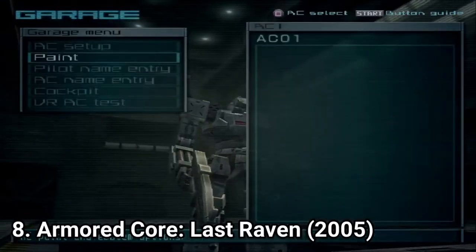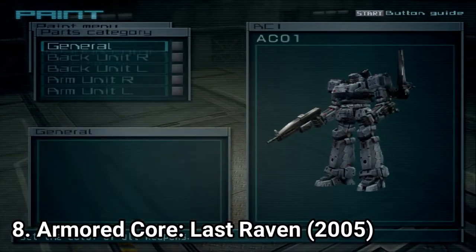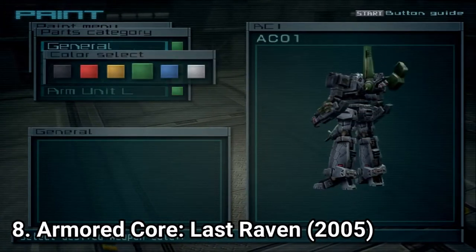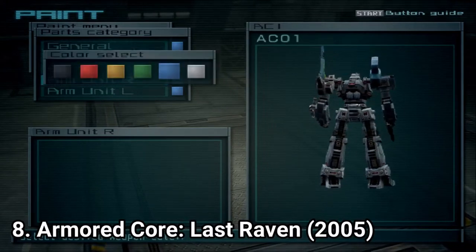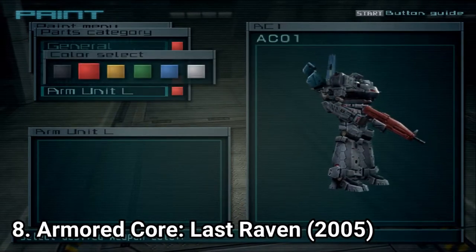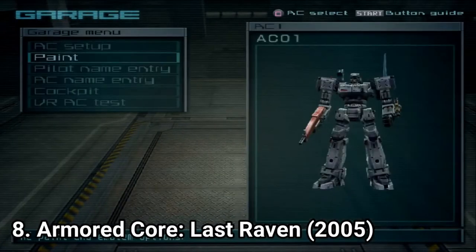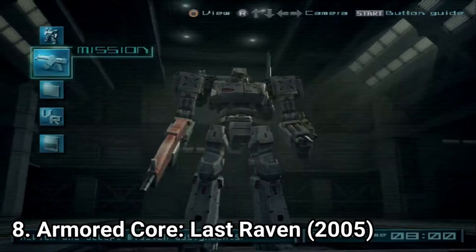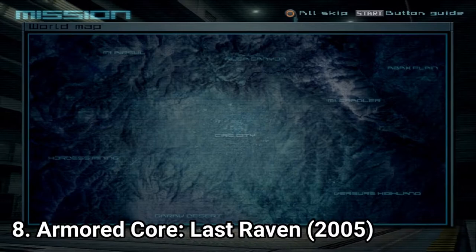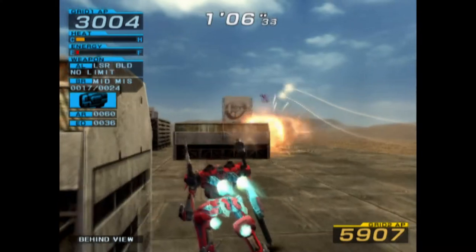Armored Core Last Raven concludes the story told in Armored Core 3. Aside from the different story and missions, the gameplay has remained the same as in Nexus. The game is still awesome if you've played the other ones. Overall, the Armored Core series awaits you with some amazing moments. The games aren't for everyone — you need a lot of trial and error until you get used to them. But once you do, you'll fall in love with the gigantic amount of customization options and the detail each bolt and flap on your customized core has. The battles get tense and epic if you give the game time.